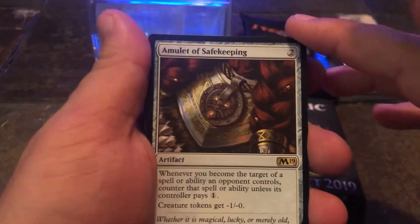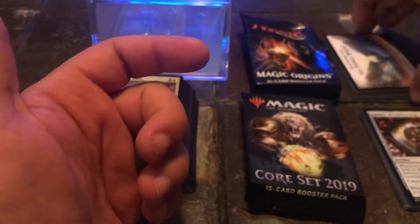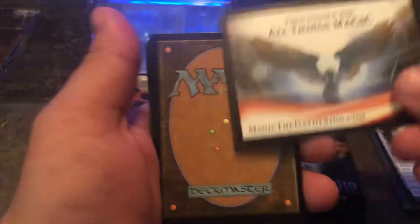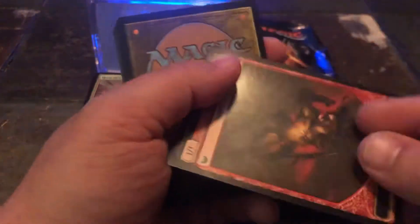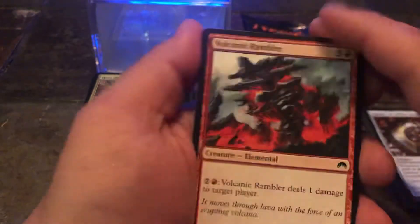Just gonna pull out our rare on this one — Amulet of Safekeeping, that's our rare. Now wrapping up the Magic, we've got our Magic Origins 15-card booster pack. I have never opened one of these; I do not know what comes in it. This one comes with a Goblin token creature — Goblin. So without further ado, let's dive in.